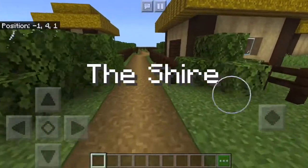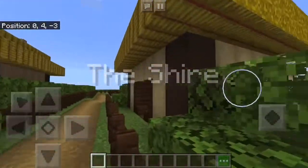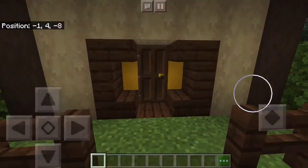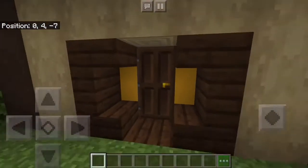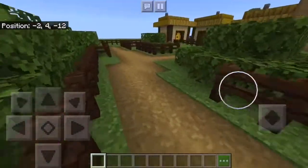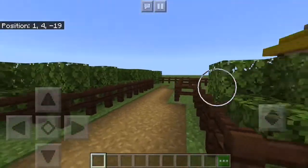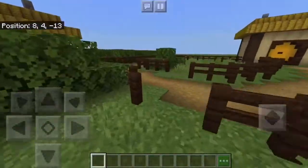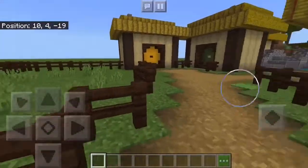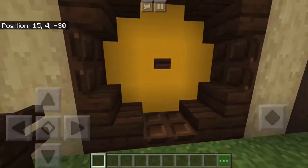We have now entered the Shire. We got a couple of houses — got one right here — and here's my first design for the circular door, because I have a couple different ones. Then we got some more field that goes off somewhere else. This is just like a backyard plain area, and then we got some of the better house designs.